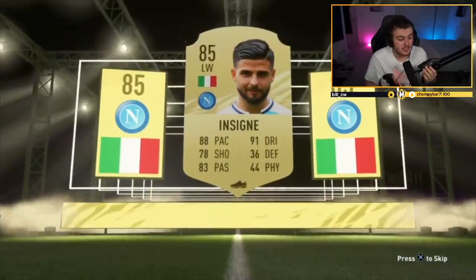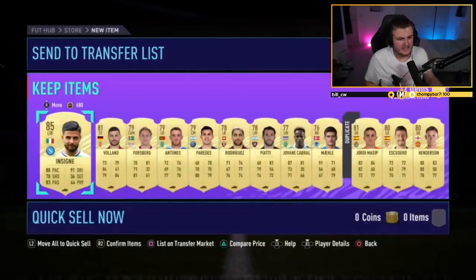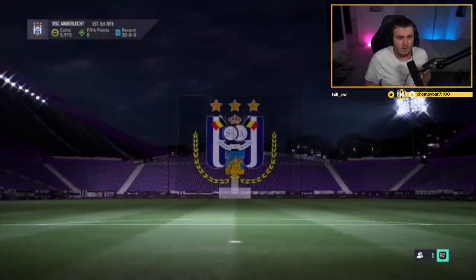Could be some decent stuff in there as well. 85 is not bad. What are we saying for the rest of the pack? Not a great rest of the pack, but Insane is still not bad — about 30,000 to 40,000 coins on the PlayStation. Let's go and claim squad battle rewards now.